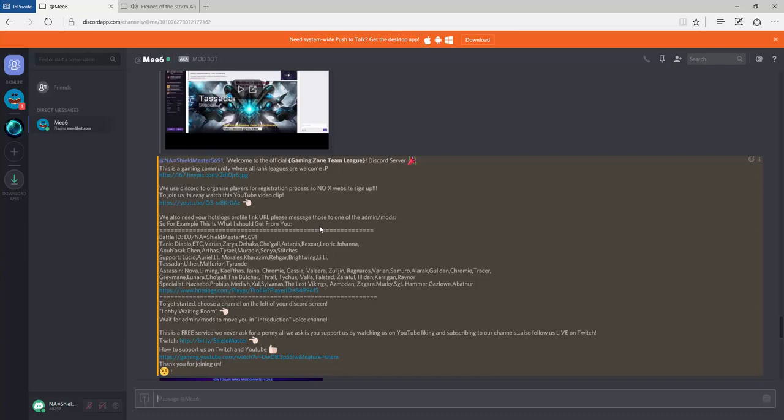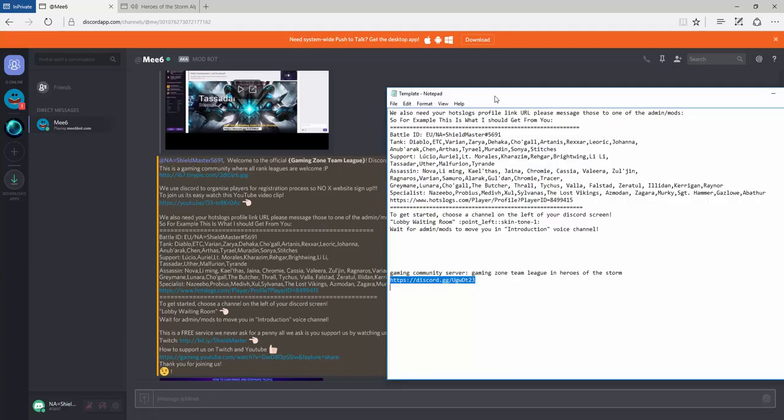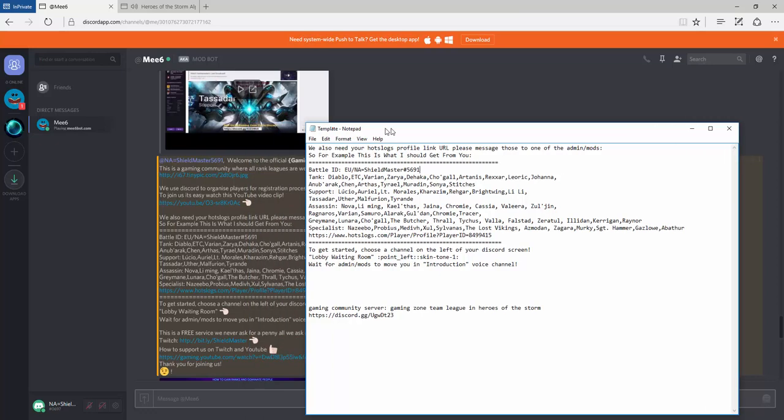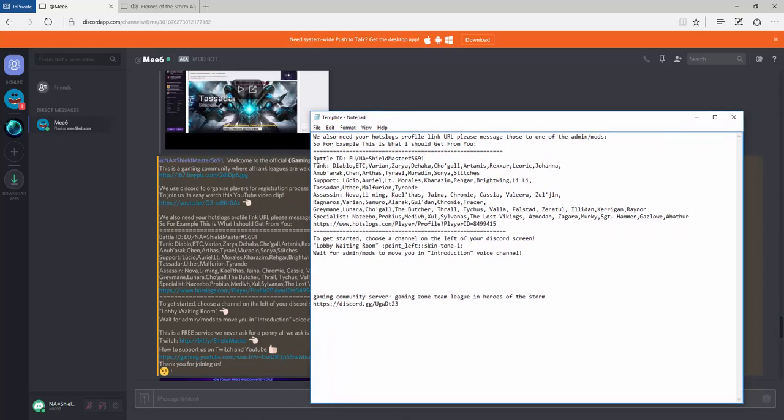You'll receive a direct message from me regarding the information we need. All you've got to do is read it — it's quite simple. What we require is your Battle ID. If you can have it in this order, that would be great. As you can see here, you can delete any heroes from the list.